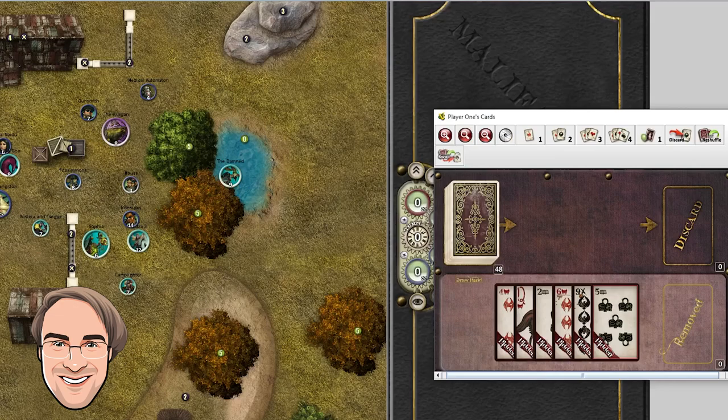In Malifaux, one of the key components of the game is your control hand of six cards. Today I'm going to talk about all the different things you can use that hand for and different considerations during the course of your turn. I've drawn a hand of six cards here, and we're going to be playing as Yedza 2 and the Secret keyword, playing into Tony Ironsides and the MNSU keyword.